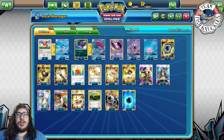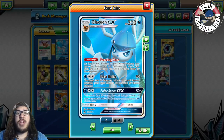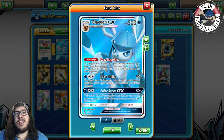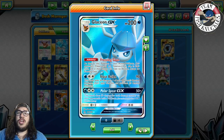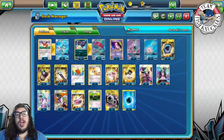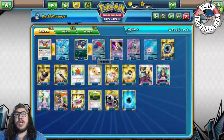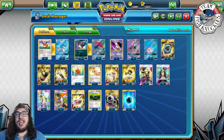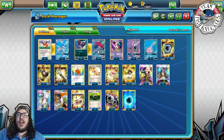Glaceon has the Freezing Gaze ability — as long as it's your active Pokémon, your opponent's GX and EX in play and in the discard pile have no abilities except Freezing Gaze. This shuts down your opponent's Zorark, which will be the biggest deck of the weekend. We also play our own Zorark for Riotous Beating, but we can trade while they can't.